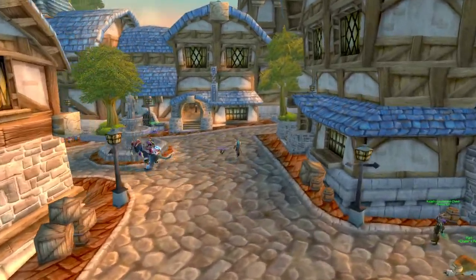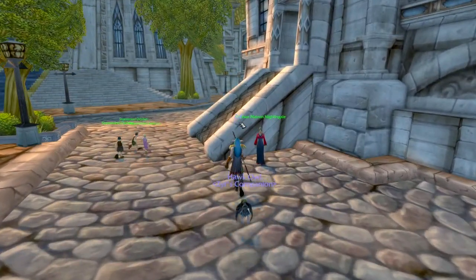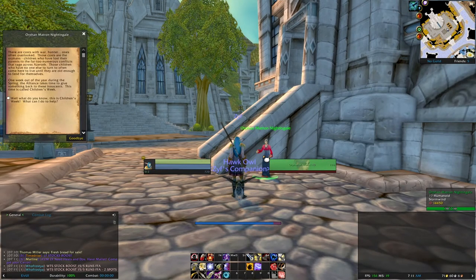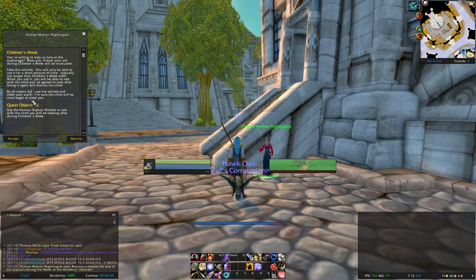Hi, this is Risky and today's video is showing you how to get the Children's Week pet on the Alliance side. Now last year I didn't have an Alliance account active but this year I do. So I'm bringing my little hunter and she's gonna run around, do all the quests with her orphan and get a cute pet at the end.